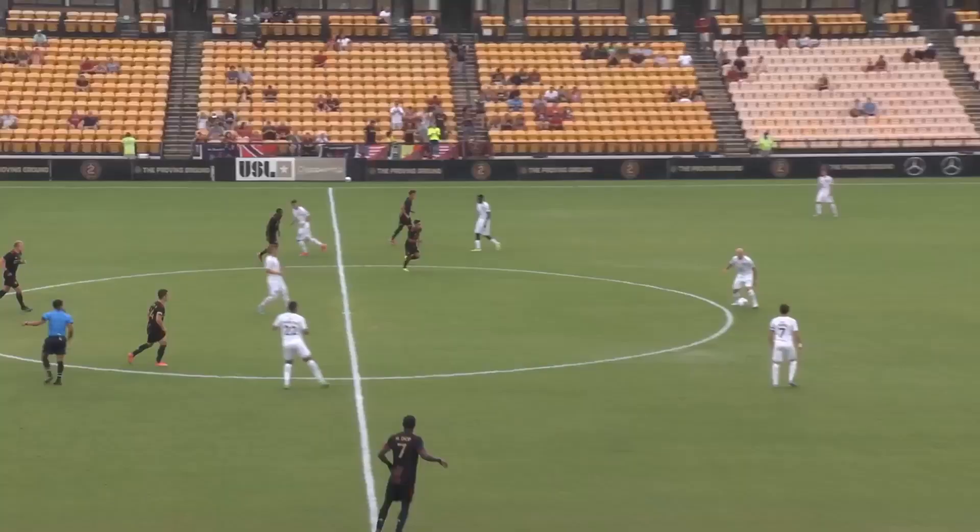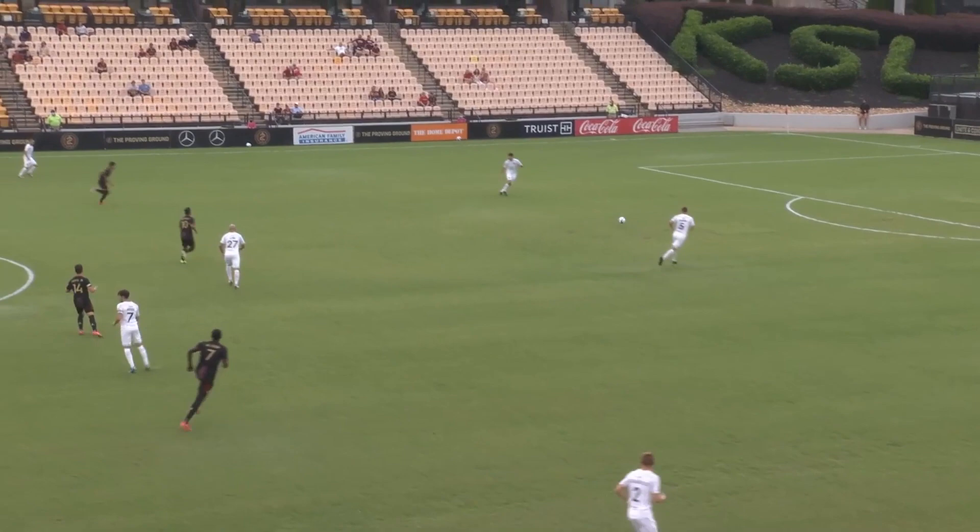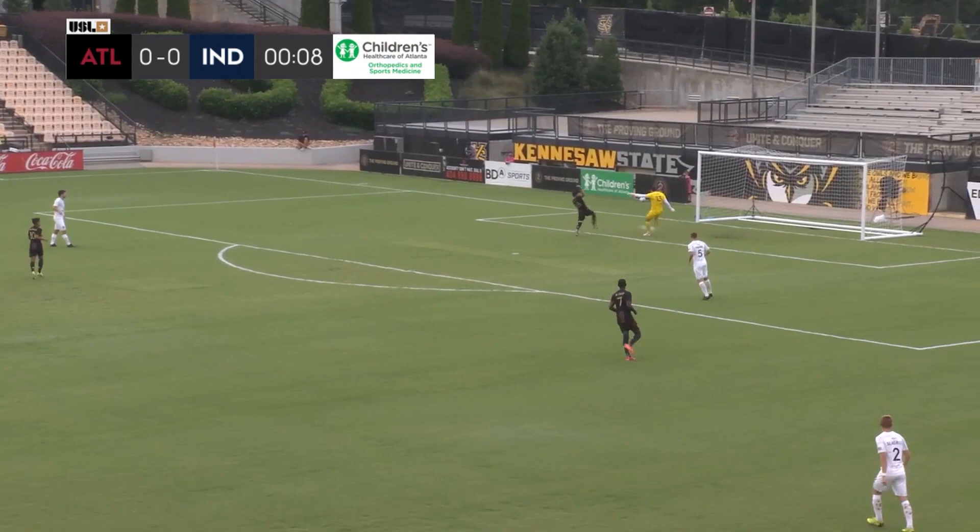You see Indy 11 in their all-whites. And as you're watching here in the first 45, they're going to be going from right to left. Atlanta United 2 in their all-black uniforms with the five stripes, going north to south.